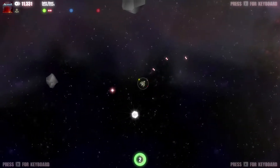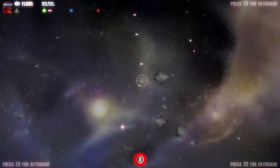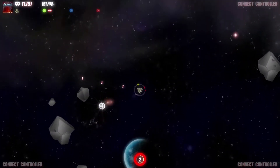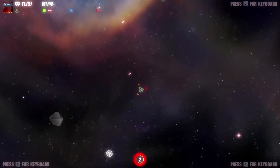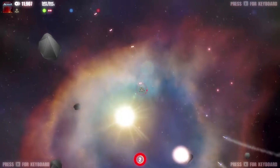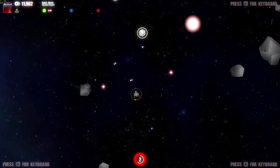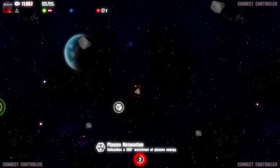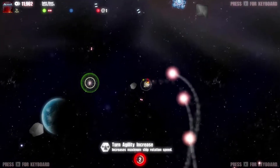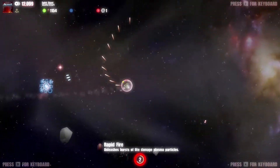Bullets seem to have a range — I think they just disappear after traveling a certain distance, which makes sense. That circle at the bottom is a timer until the boss shows up. I got a bomb — I love bombs, they explode. There's a Turn Agility Increase power-up that increases maximum rotation speed. That's actually useful — I wish I could have more of those.